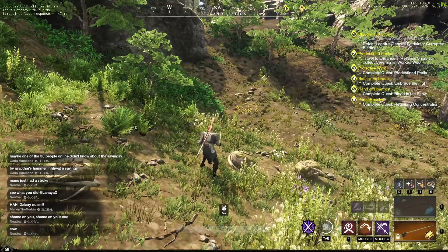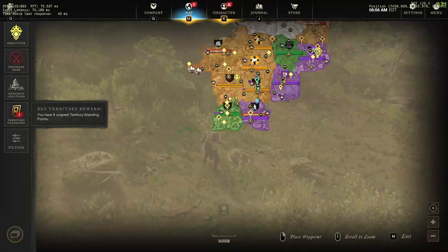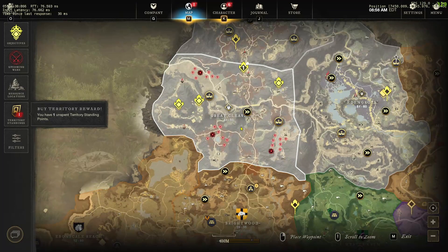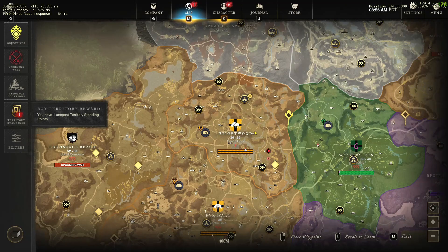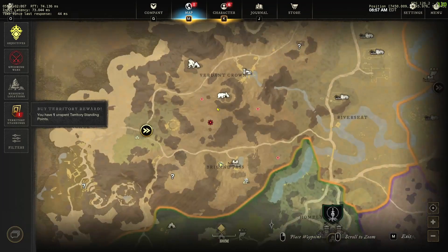If you know of any other good farm spots, let me know. There is another really good farm I could probably share a video on — there's soul motes up here, just a ton of them, and none of them are farmed because of the enemies. But the enemies aren't even that hard if you're level 50 — you'd be able to go up there and farm them.